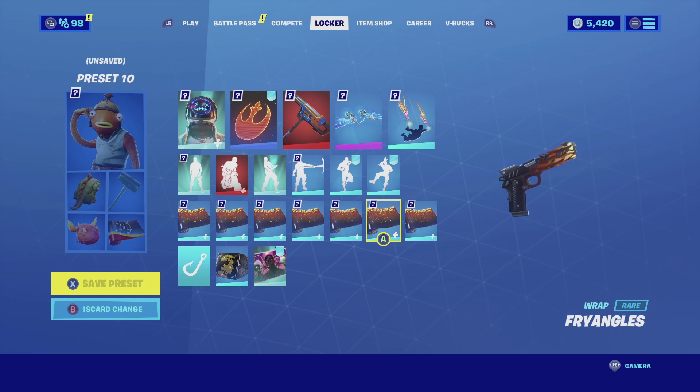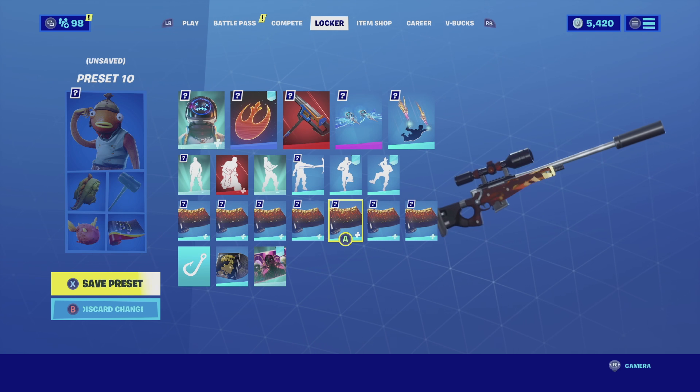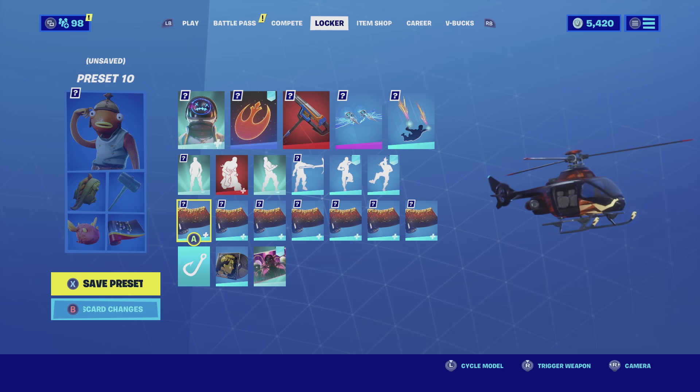And for the wrap I'm going with the Triangles. The Triangles is basically just triangles flying into the weapon itself. It is animated, matches really well with the orange color scheme of the skin, and overall fits really nicely. Enjoy the combo.